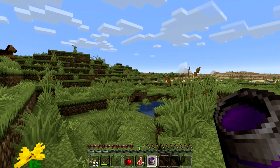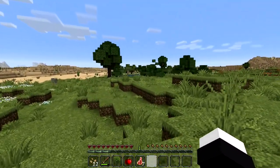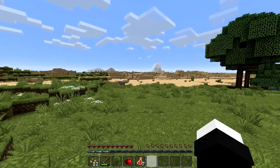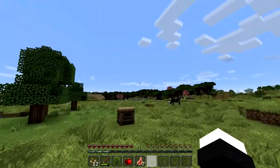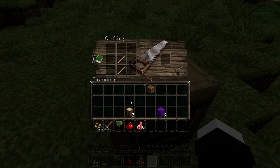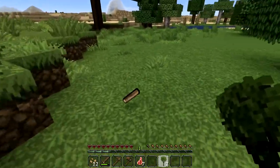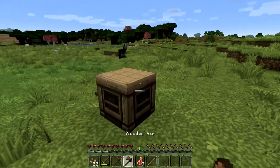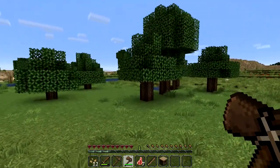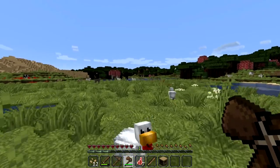We've got cows, sheep, horses, mushrooms, and things for agriculture - very generous start. What we want first is a pickaxe. Might as well turn logs into planks and make a regular axe too. Plant that sapling while we're here. We've got oak and dark oak - I'm going to go with dark oak for my house, I prefer the look of it.